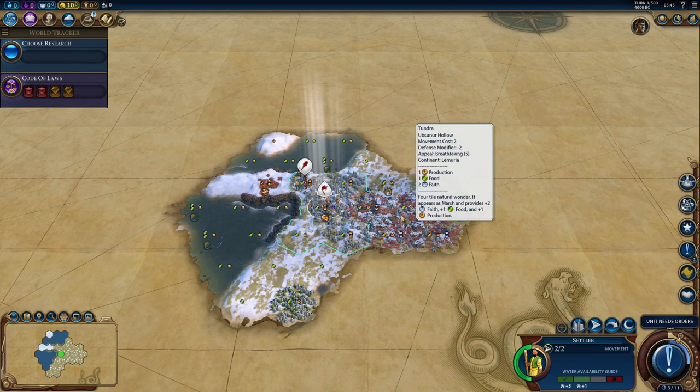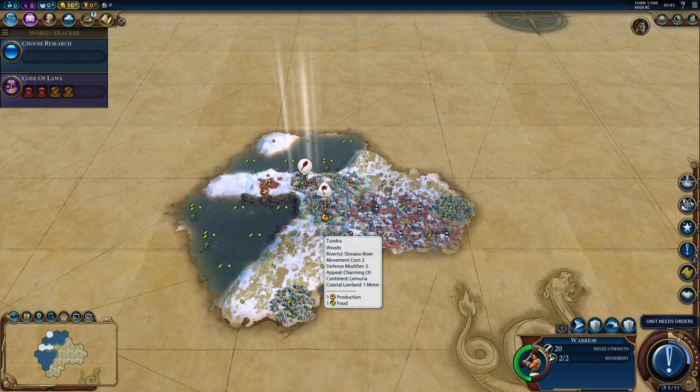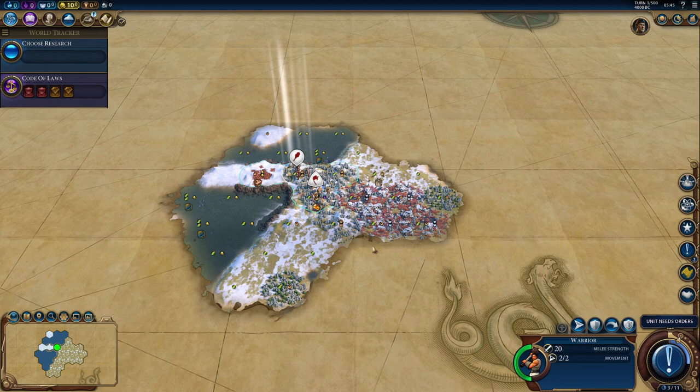This isn't even a very good Natural Wonder. That's basically just four tiles with one production, one food, two faith. There are a lot of Natural Wonders that are way better than this. So I do my first game with Legendary Start and this is what I get? I can't tell if the game is trolling me. I can't tell if this is the best Legendary Start ever or the worst — the answer is yes, it's both of those things simultaneously.